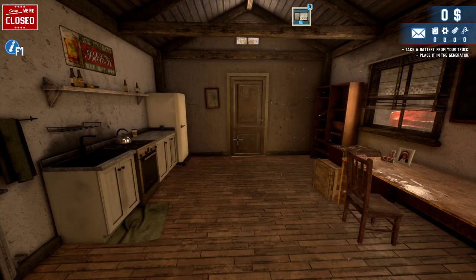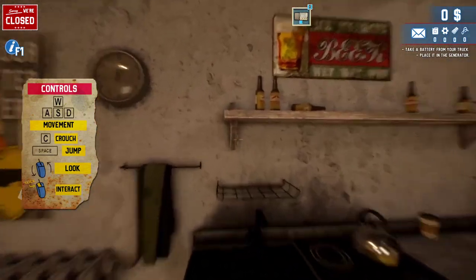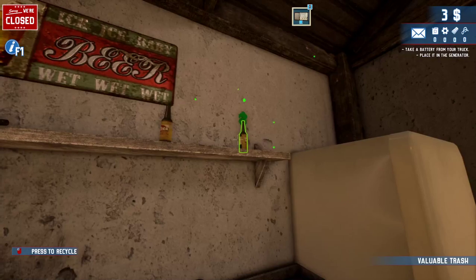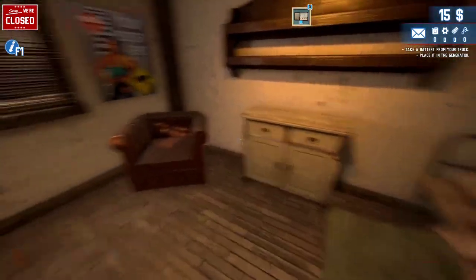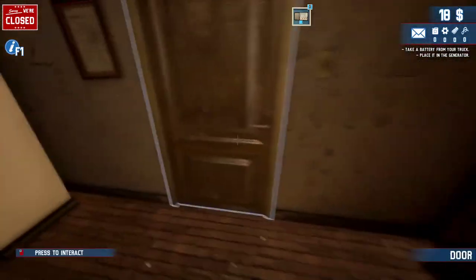The main thing when you first start the game is all this trash that you have. This recycle bin — if you left click on it, it's going to recycle and you're going to get money. You get $3 for each time. There's going to be a whole bunch of trash that you're going to find and this is how you're going to build your money right off the bat.